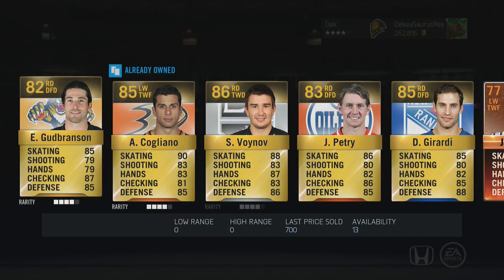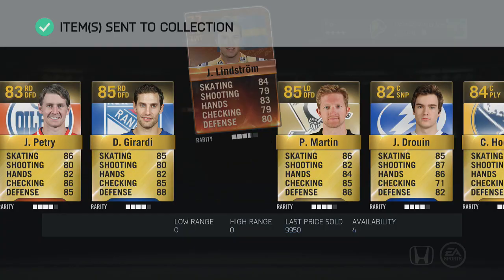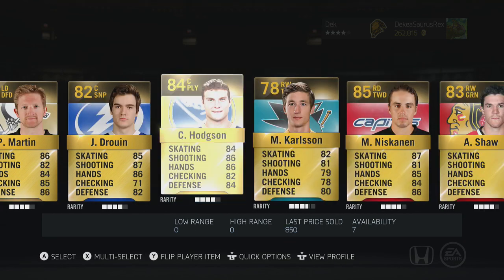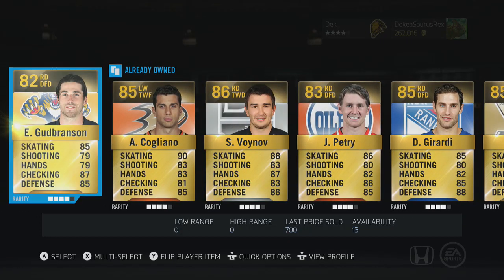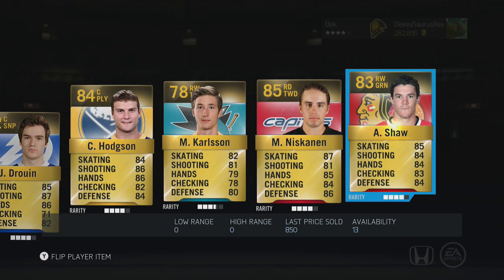Oh hey, there's a special card — who is this? Lindstrom! That's not really the one we wanted but that's what I asked for and that's what we got, so I will take that. We got a special card and I'm pretty happy about that — obviously it's probably the worst one we can get, and not a Stanley Cup Edition card either, but we'll take it.